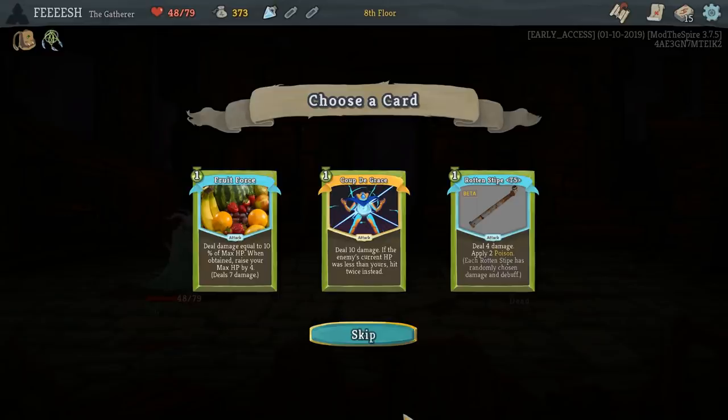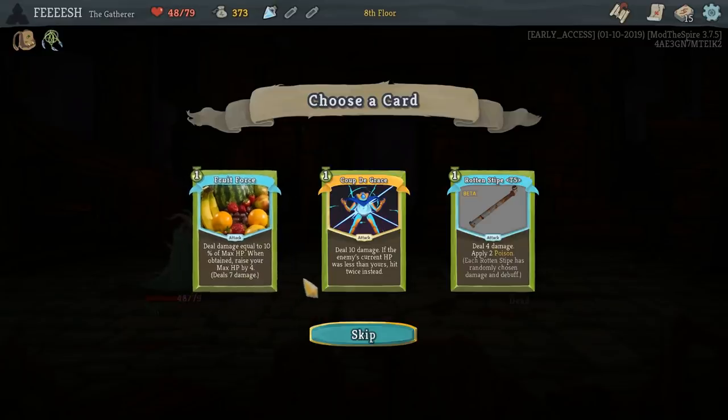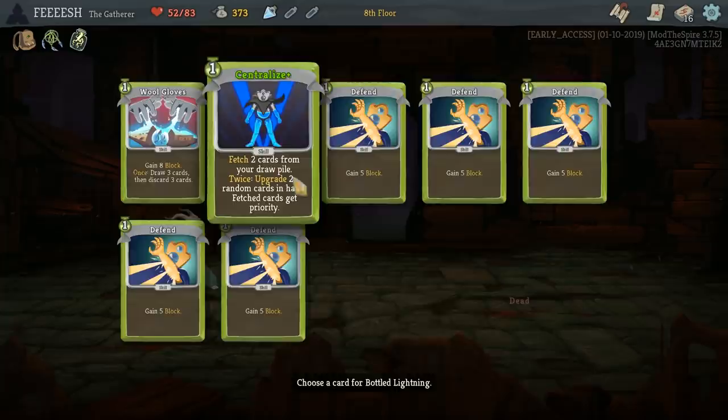Coup de Grâce — ten damage. If the enemy's current HP was less than twice yours, hit twice instead. Or deal damage equal to ten percent of max HP. When obtained, raise your max HP by four. Fruit Force. Holy crap, I actually really like this character! Coup de Grâce does ten to twenty, Fruit Force seems amazing. I'm going to go with Fruit Force.